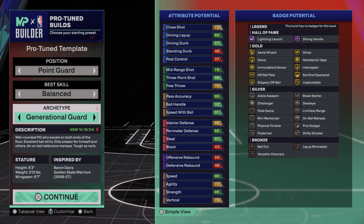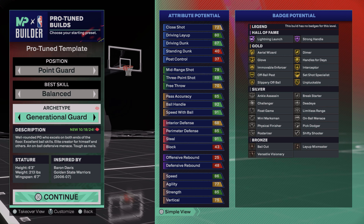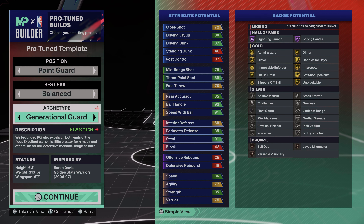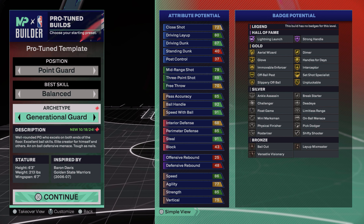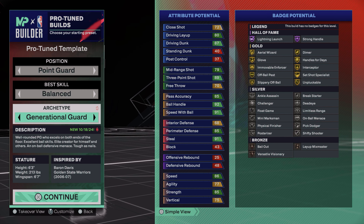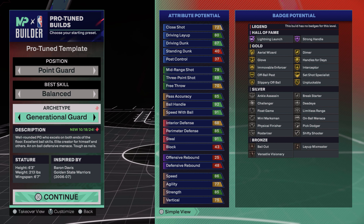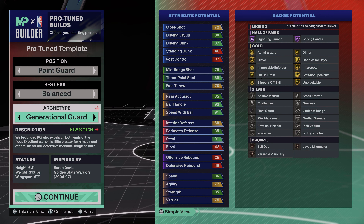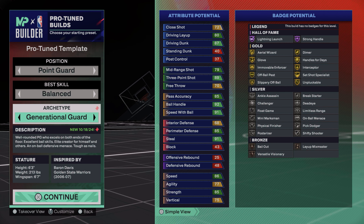On defense, you get a 68 Interior Defense — not a lot, but just slightly enough that if you go into the paint against another guard you can put hands up and get a stop. Then you've got 85 Perimeter Defense, which is more than enough. You can take this build everywhere — 1v1s, 2s, 3s, 5s — because you've got perimeter defense, you don't have to worry about switching or being a liability. High pass accuracy, high ball handle, the three ball, the driving dunk. Then a 91 Steal — you're going to get Gold Glove and Gold Interceptor. You really can't ask for much more.